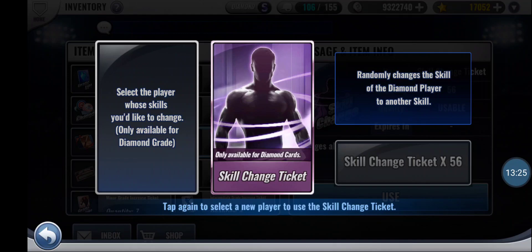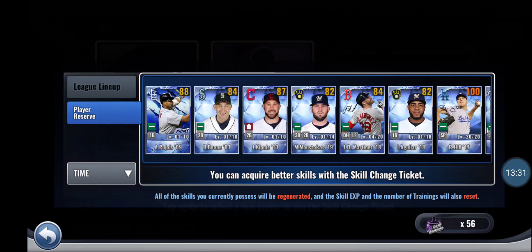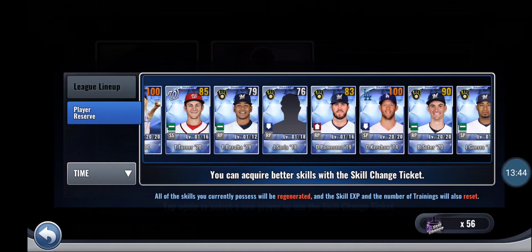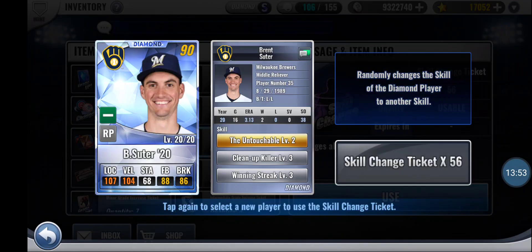Let's see if there's anybody else I feel like skill-changing, since I've got 50-plus left. Boo Halls obviously doesn't need any skills — he's got fantastic endgame skills. I guess I can try Suter, because the skills I rolled on him the other day are pretty mediocre for a setup pitcher, since Winstreak is going to be not active very often — they love throwing the setup man in there in tie games, which kind of sucks. Really, the only position Winstreak is good in is closing pitcher.